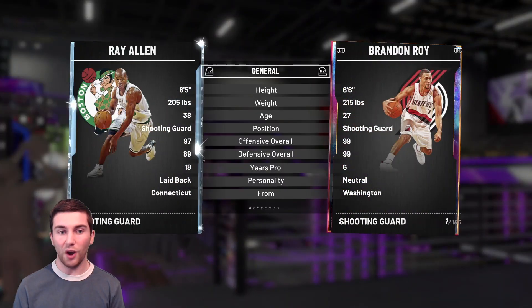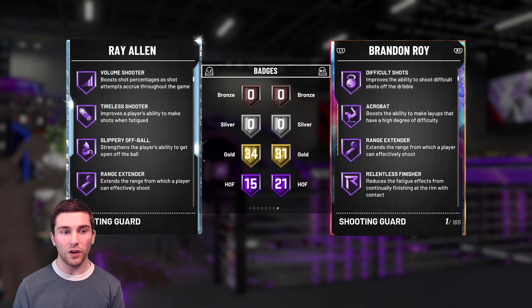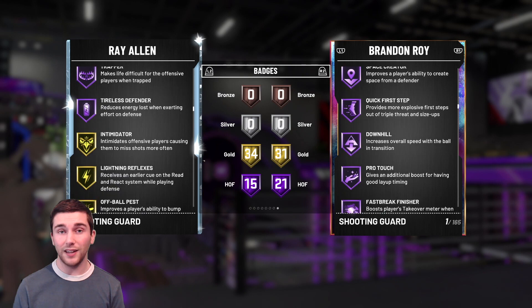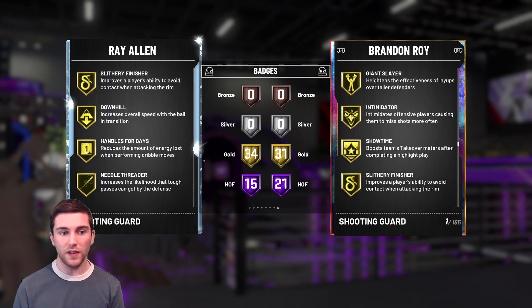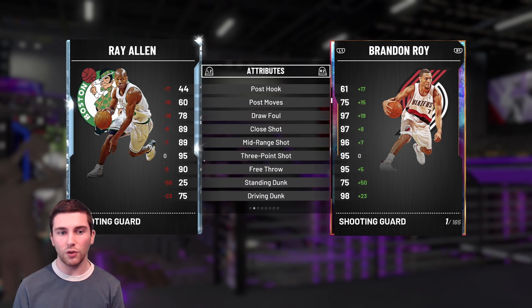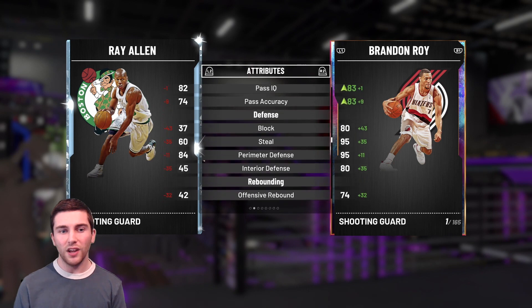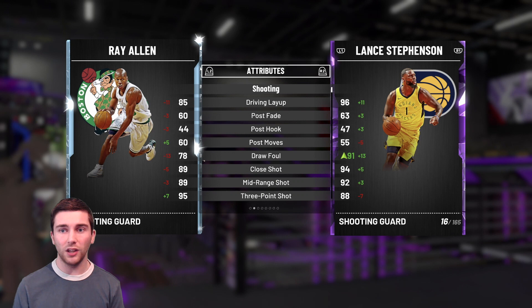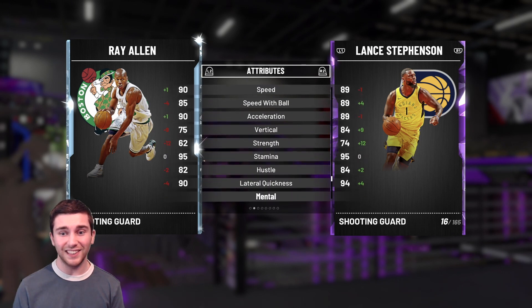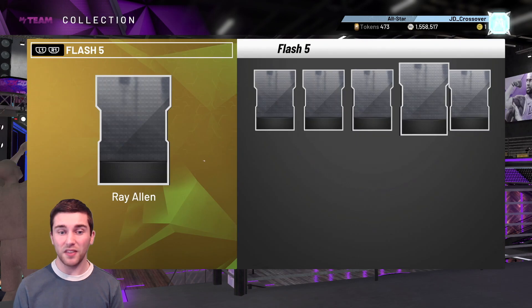Next up we have got a Diamond Ray Allen, who comes in with 15 Hall of Fame and 34 gold badges. He has pretty much every shooting badge at Hall of Fame level, plus Hall of Fame Clamps, Gold Intimidator, Defensive Leader, Handles for Days, Quick First Step, Deep Fades and Range Extender. Stats: 85 driving layup, 75 driving dunk, 89 mid, 95 three-ball, 90 speed - he can speed boost. Compared to some of the other cards out right now, this card really isn't anything special. We can compare him to Amethyst Lance Stevenson - and Lance is just better in pretty much every single stat apart from three-pointer and post moves, with only 6 less Hall of Fame badges. Ray Allen, for me, is a hard swerve.